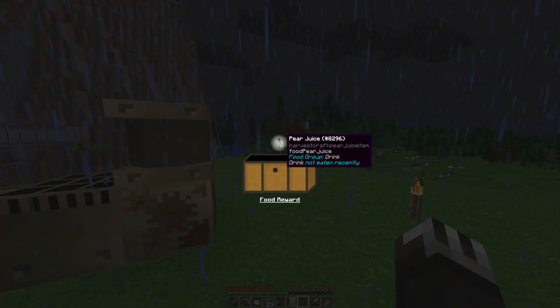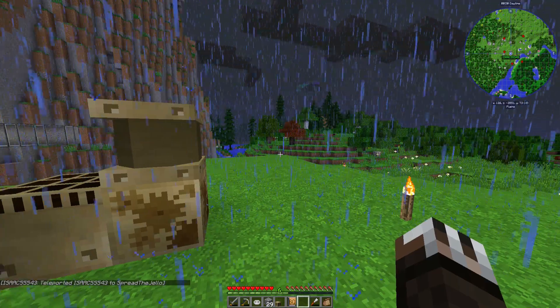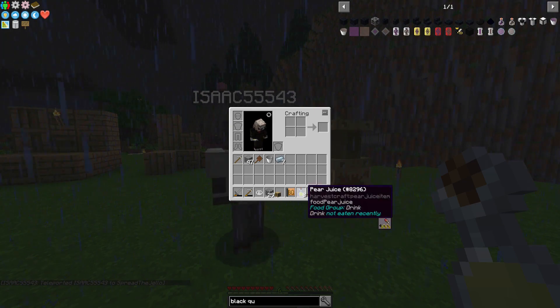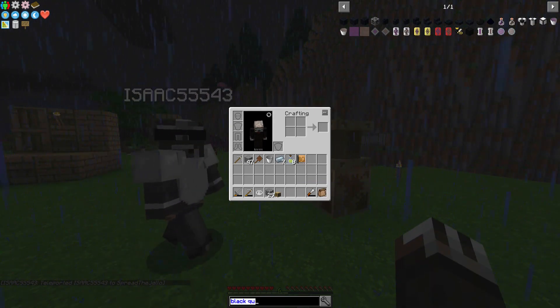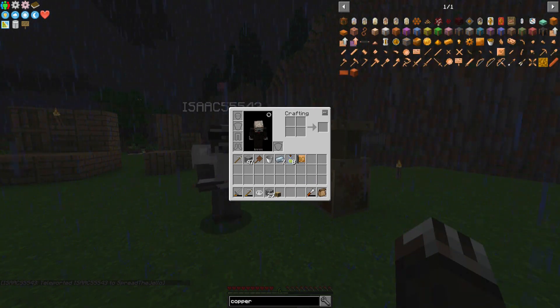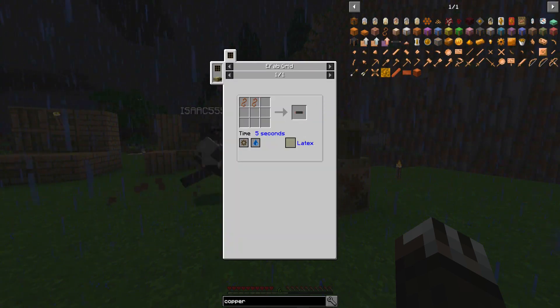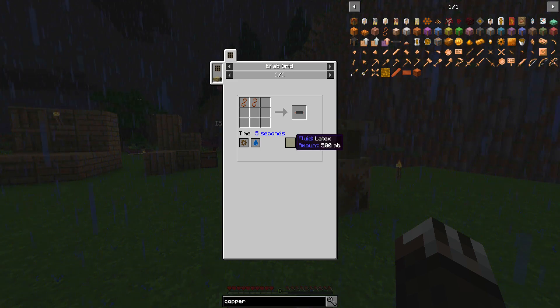I'm gonna open this loot chest. Isaac, you know how you saw a pear tree? I got a copper cable. I got pear juice. I got a copper cable — wait, what kind of copper cable? It's a lead copper cable. That's actually really nice. But that requires latex instead of lava to make.